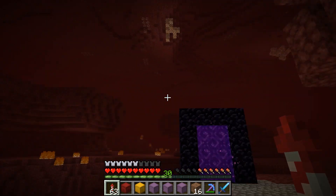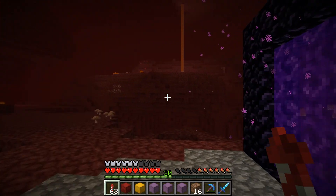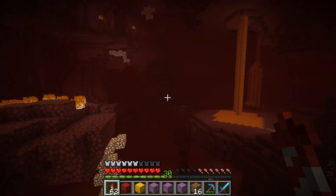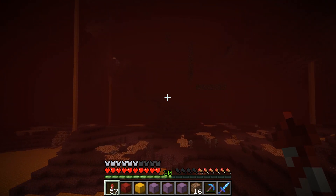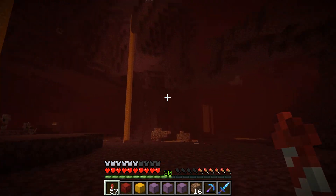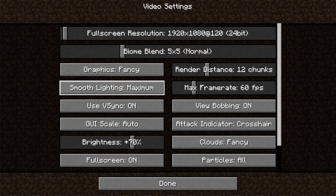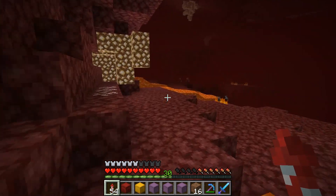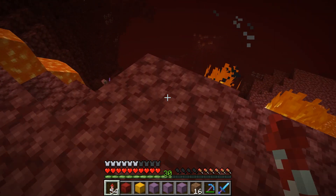We've made it to the nether. Later in the episode I'm gonna build a big platform around the portal and make it all fancy, but for now we're just gonna go find some new biomes. I haven't really explored my nether a whole lot, so this should be interesting. I'd like to turn off the fog — doesn't look like that's an option — so we'll explore with it. Got to be extra careful not to land in lava and keep an eye on our elytra.